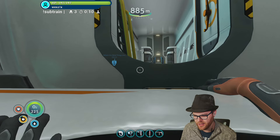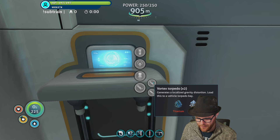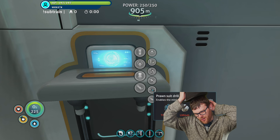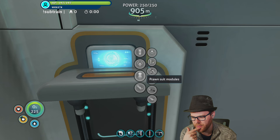Make sure I'm not leaving any power cells behind. Torpedoes - is this what you're saying? Magnetite and titanium, prawn suit torpedo arm. I'd have to give up my grappling arm and I really don't want to do that, although if I give up the grappling arm I can just punch. I also kind of want the thermal reactor so I could just hang out in my prawn suit all day.